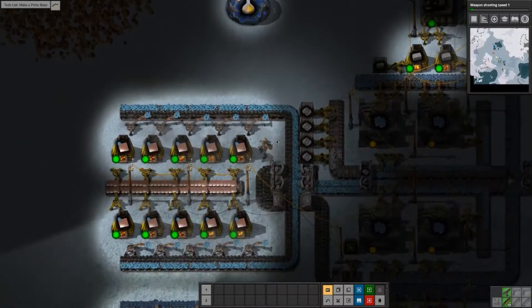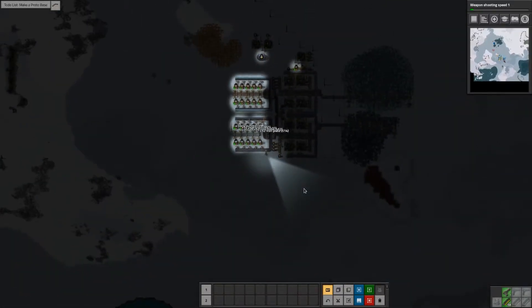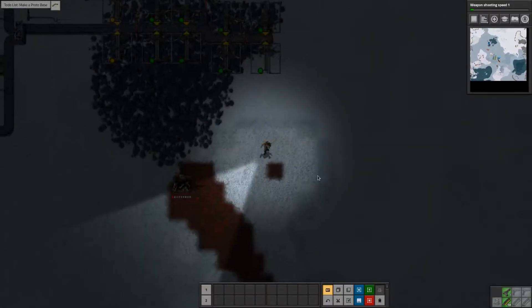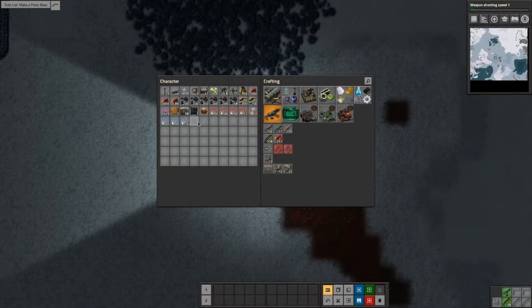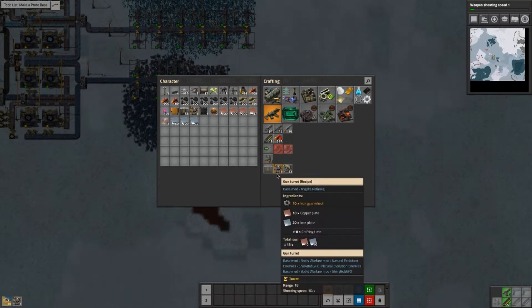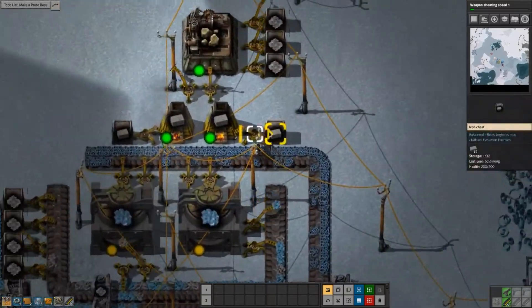At least our copper and iron production is working like a charm. This was an attack from the east - interesting. Let's pick you up, we're going to place you a bit more out, something like here. Where are they? I need another one, I need a radar, I need more ammo, and I need more brick to make some more walls.